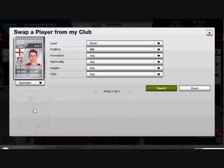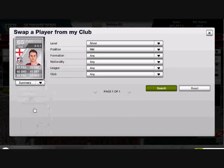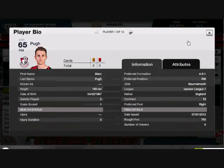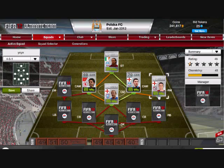At right mid, I have Pugh. 87 pace, 70 dribbling — all the rest aren't really the greatest, but he's a quick player. 750 coins. He's decent — this is a cheap team — and he fills in that right mid spot nicely. He runs it down the wing, crosses it in pretty good.